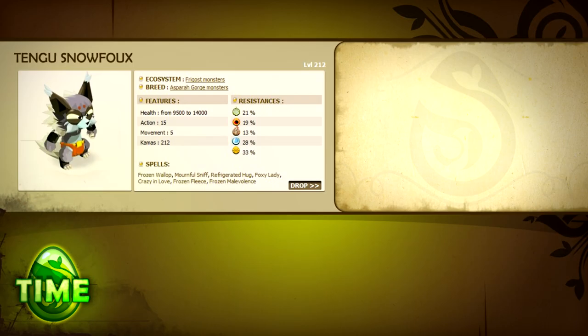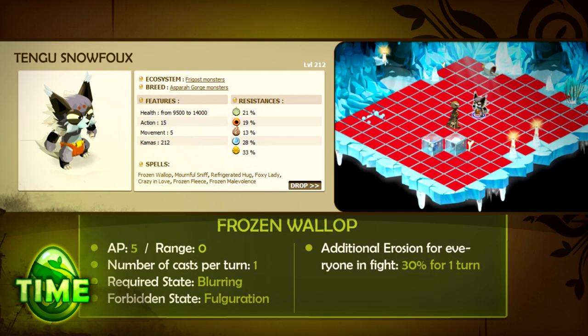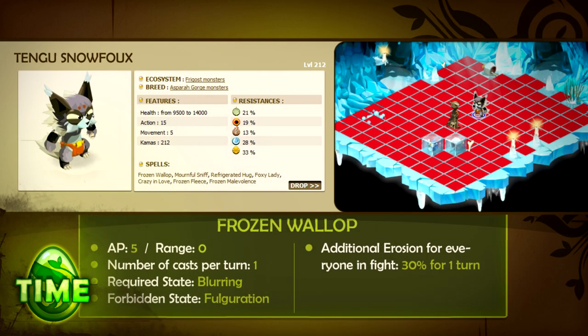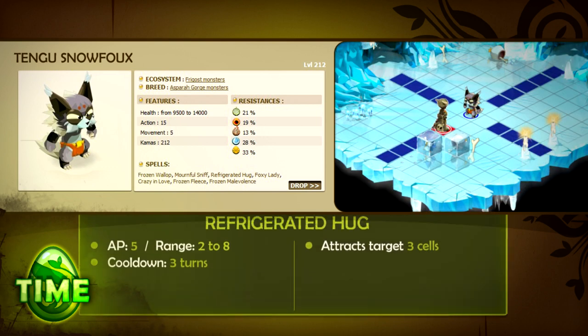When not protected by its invulnerability state, the Tingu is moderately resistant to all elements. It has 15 AP, 5 MP, and 7 spells. Frozen Wallop increases erosion on all enemies by 30% for one turn, cast at the start of the Tingu's turn when it is in the blurring state without the fulguration state. Mournful Sniff instantly kills an enemy in melee — the Tingu can only cast this spell when it is in the fulguration state without the blurring state.